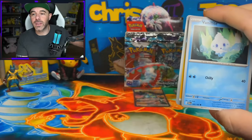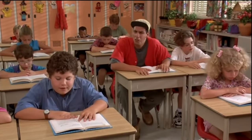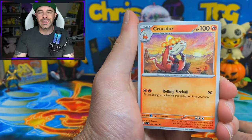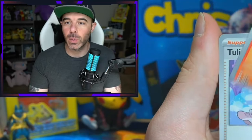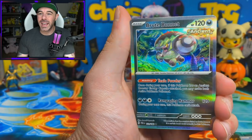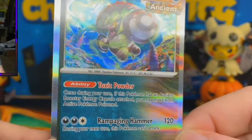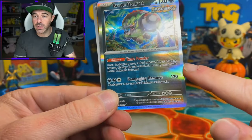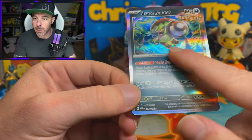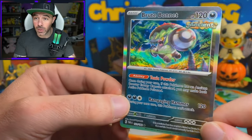We got an Orcoria. If the set has a lot of collectible cards and good playing cards, that just means it's going to do very, very well long-term. We have a Tulip, Toad School Reverse, Cloth Reverse, and a Brute Bonnet. See how the foil is like a mirror foil? This is a regular holo. The foils of the ancient cards actually take up the entire card - it's like a reverse holo mixed with a regular holo, and I love the way they did this.